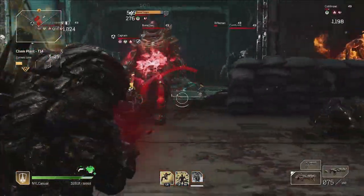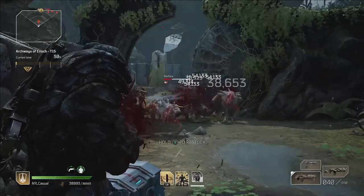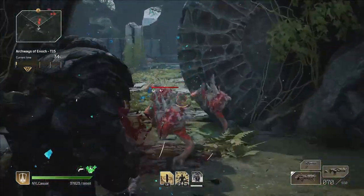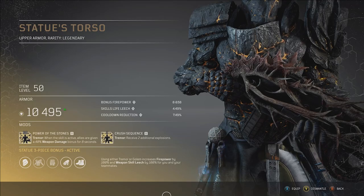Top-tier firepower builds are pretty awesome when they work — big damage, massive crits. What isn't there to like? Well, dying a lot, I guess, because firepower builds are often glass cannon builds, and so killing enemies before they can get to you is the name of the game.